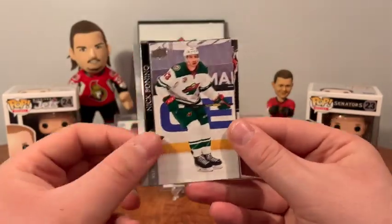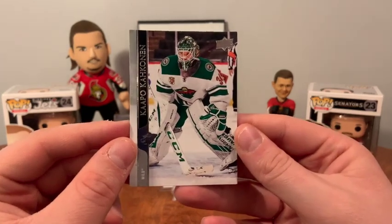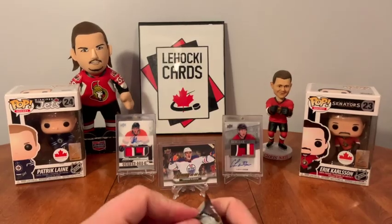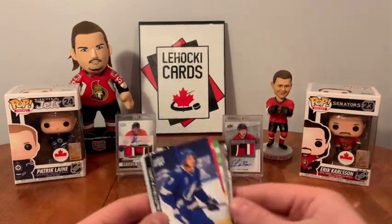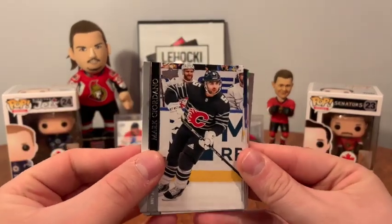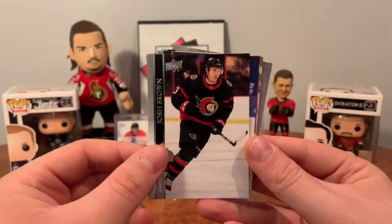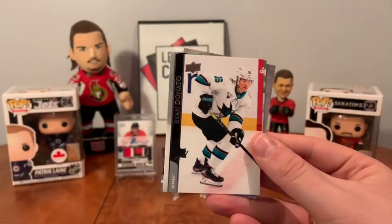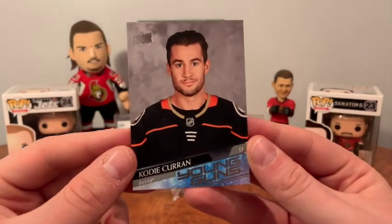Tyler Pitlick, Bonino, Hornqvist, and Kapanen. I will 100% build the base set for this — that's gonna be pretty easy with all the stuff I've got. Oh, another Young Guns! Looks like Cody Kern — Mark Giordano, Craig Smith, Matthew Benning, Josh Brown, Matthew Joseph, Ryan Donato, Taro Hirose — and yes, it was Cody Kern.